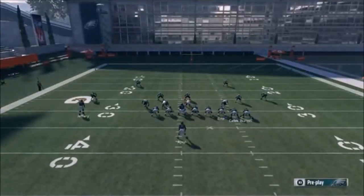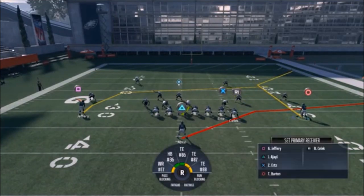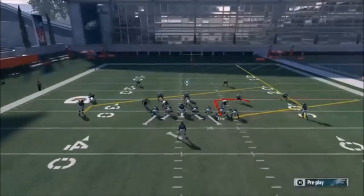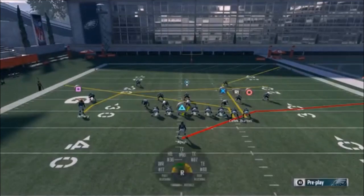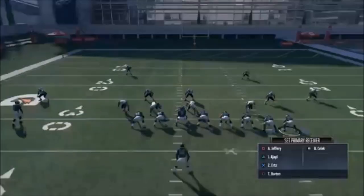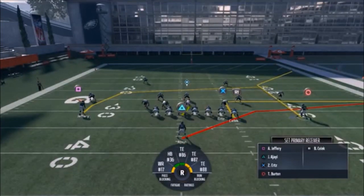I'm going to motion out Burton — he's going to be the read as long as it's not a cover two. This looks like a cover two though, so I'll have to make a read elsewhere — the running back or Jeffrey are pretty good options. You can do whatever you want with Selic here — you can put him on a slant across the formation, or put him on a drag. He's a really good check down — you can even put him on an out route.